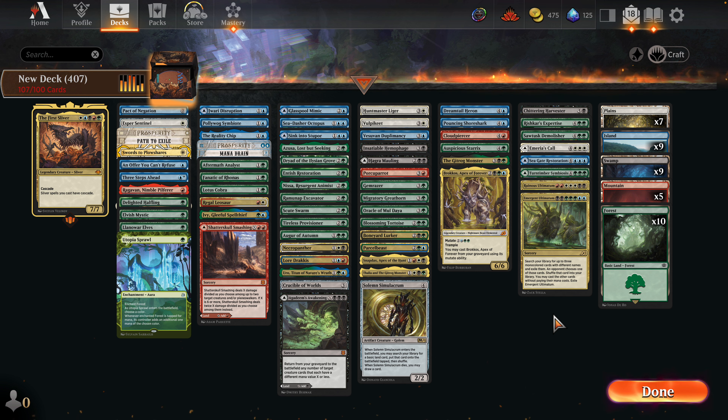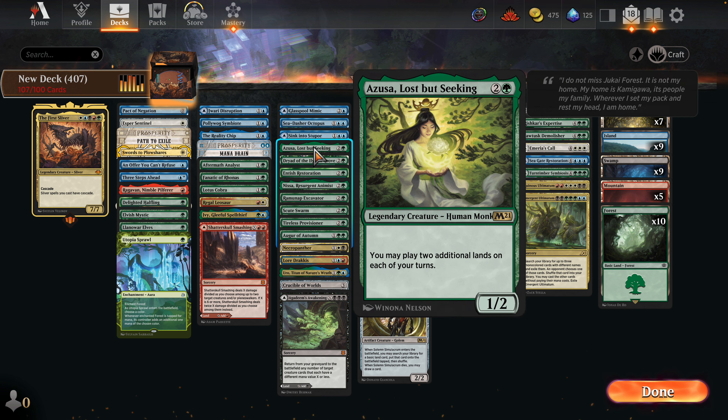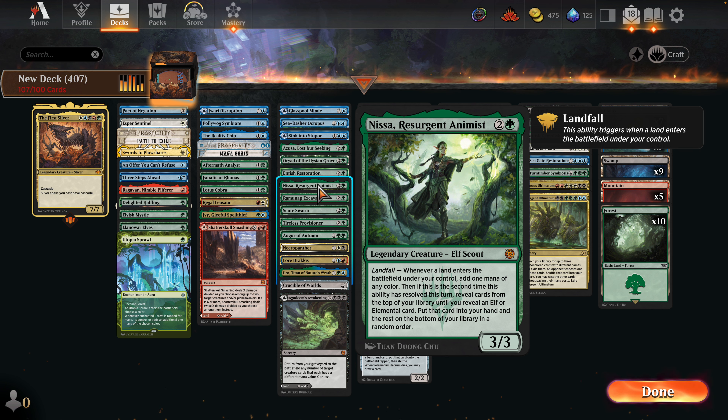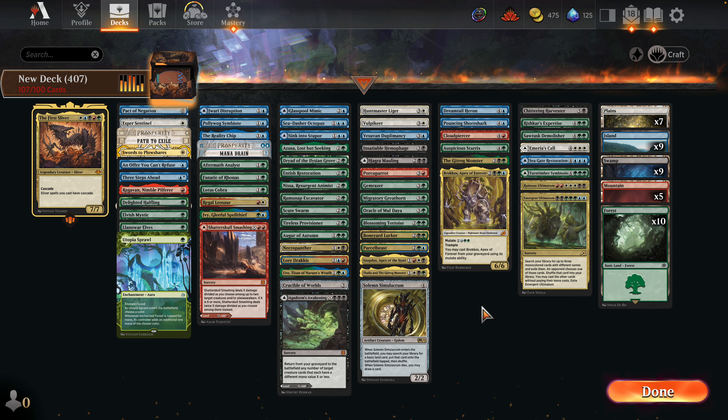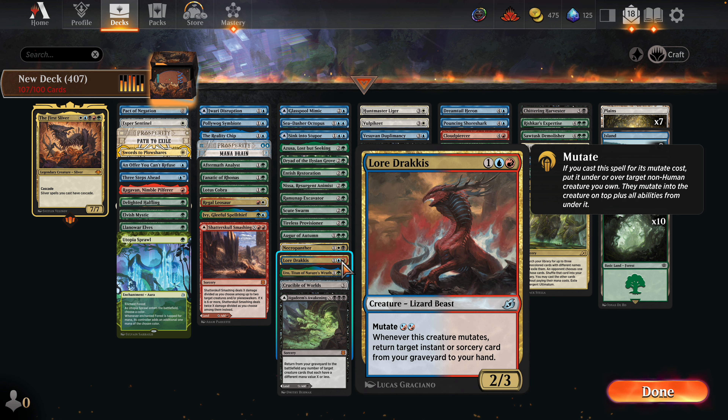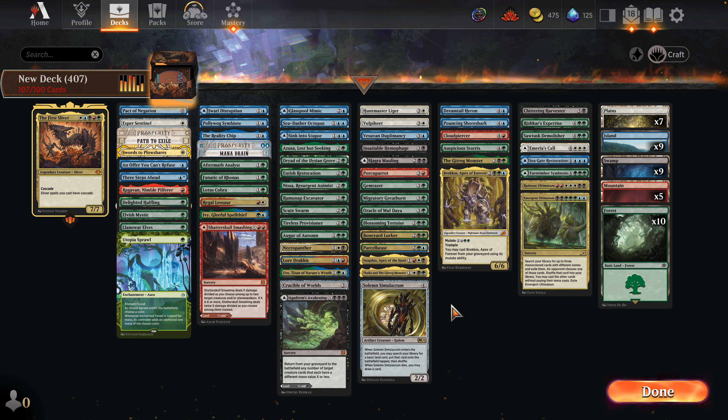We've got some big bad spells in this deck — Ruinous Ultimatum is crazy. I don't know how often we'll get to Last March; the games might be over by then. Emergent Ultimatum — I could get a Ruinous, a Seagate Restoration, or a Rishkar's Expertise. There's some pretty big spells we can get. I love all these guys, and we have Thalia too — this is really fun, a five-color Mutate pile.